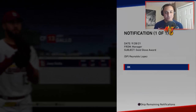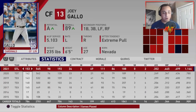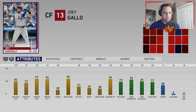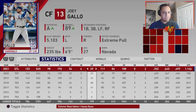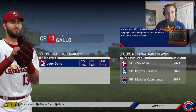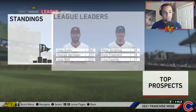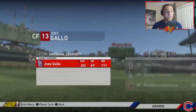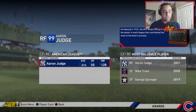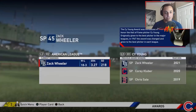The Red Sox acquire Ken Giles — he's one that just keeps getting sent everywhere. The Twins and Cubs just keep sending Steve Cishek back and forth. Season 3 awards: Joey Gallo is the MVP — he plays for the St. Louis Cardinals with 49 home runs, 111 RBIs, and a .352 average with a 1.144 OPS. That is not realistic at all. Aaron Judge was the AL MVP as well.